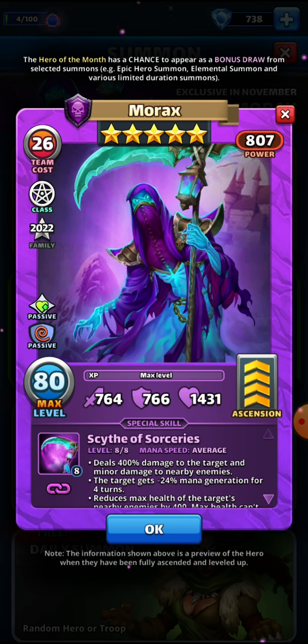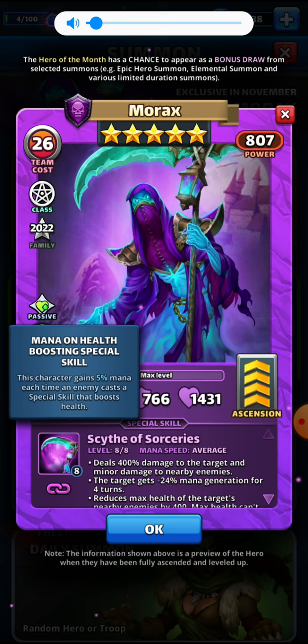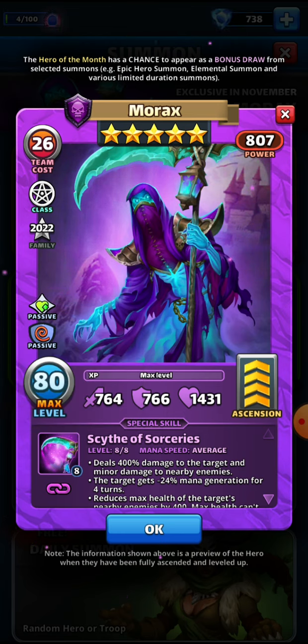He has two passives. The first passive is mana on health boosting special skill — this character gains 5% mana each time an enemy casts a special skill that boosts health. So if you've got a health booster, and there are plenty of them around, if they fire off their special, Morax is going to get 5% mana every time they do. I do like that — that's a pretty good passive.